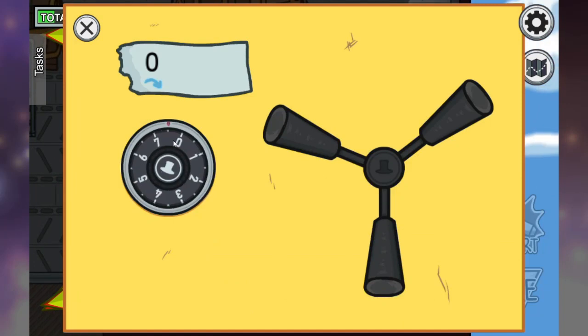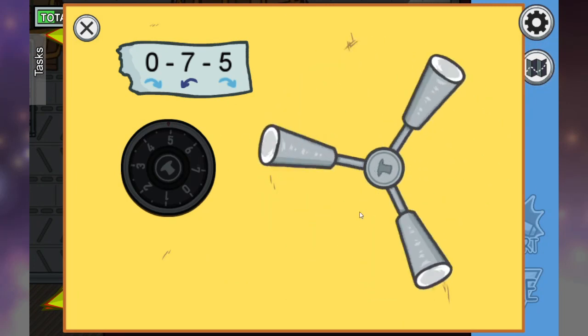When you're doing the vault, you have to move it to the right to the appropriate number, then to the left, and then back to the right. Grab the handle and then spin it around to open the vault.